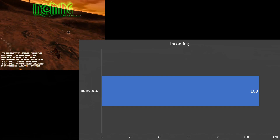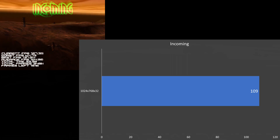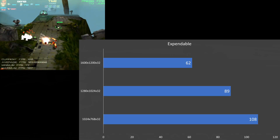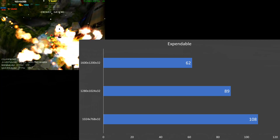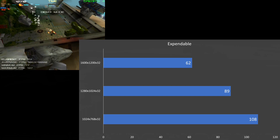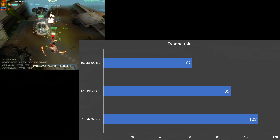Incoming Max is run at 1024x768 and we're getting 109 FPS. Expendables supports all the resolutions — at 1024x768 we're getting 108 FPS, at 1280x1024 89 FPS, and at 1600x1200 we're still getting 62 FPS.